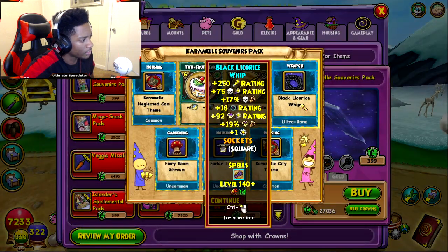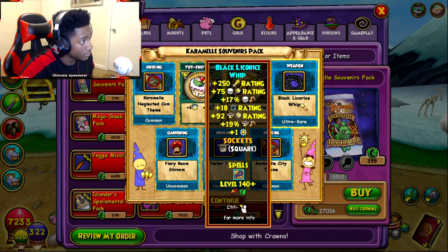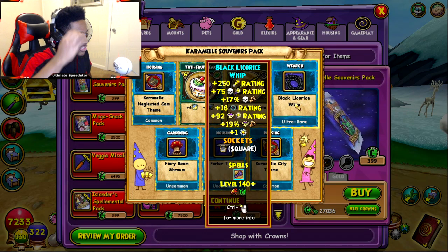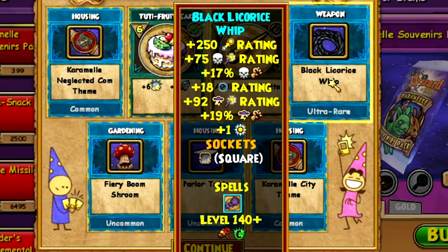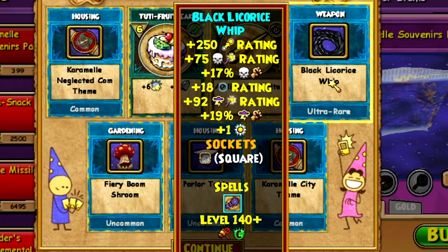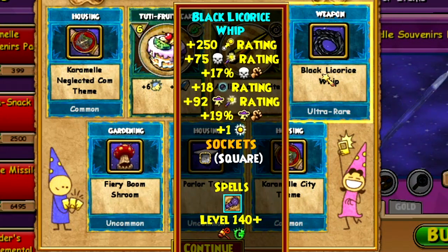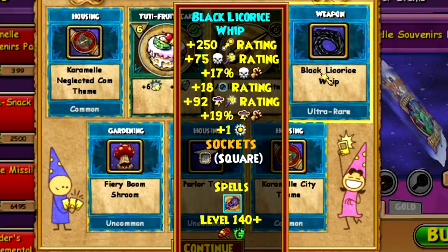Got the black one — Storm and Death, 140. It looks pretty good. Storm 92, 52 critical with this, and 19 damage — that's good damage — and then 18 damage rating and 250 pip conversion.